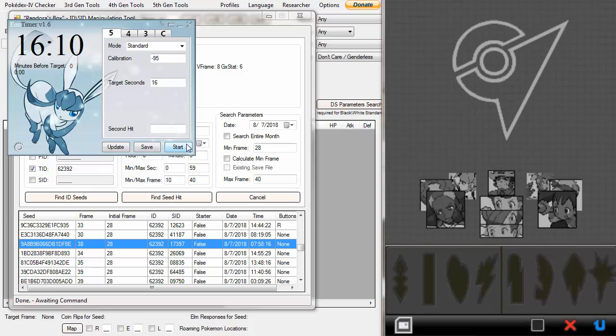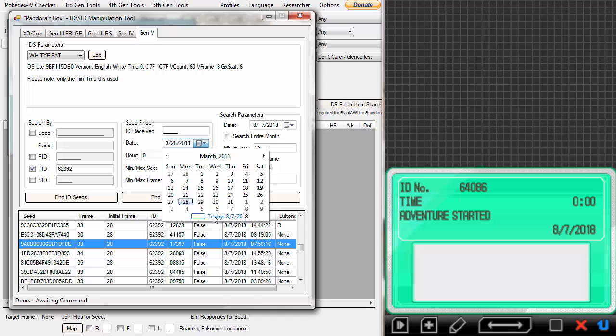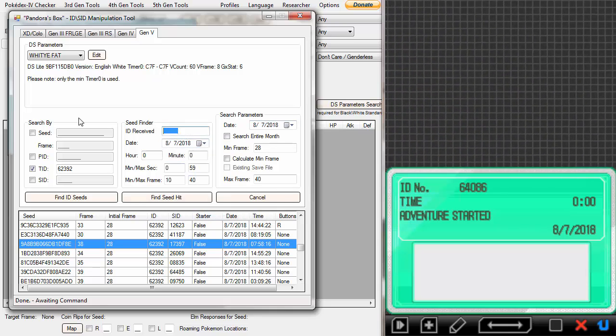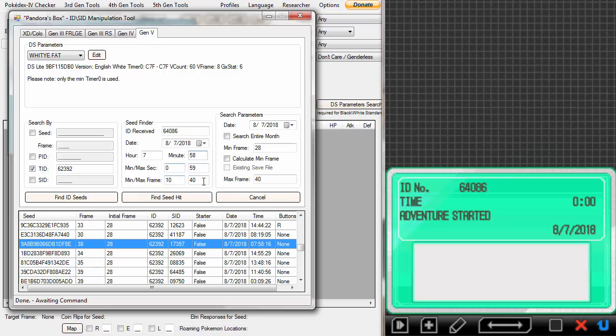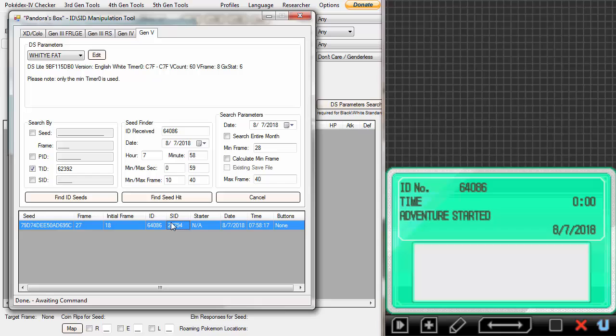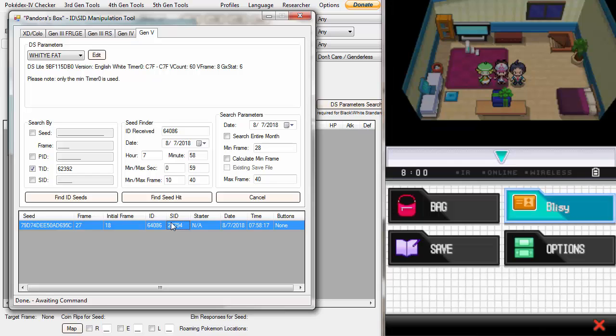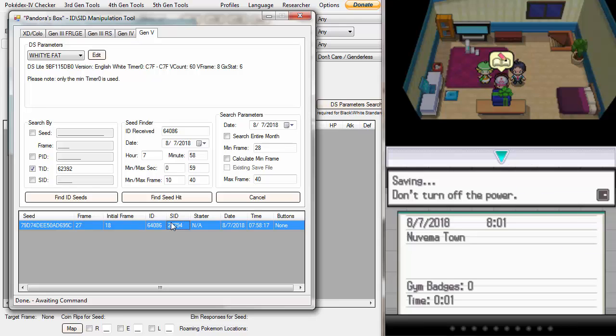Go to your ID — hit this and flip it. It's probably not the ID you wanted, which is fine. Go to the Seed Finder section, hit this and hit today — make sure these two dates are the same. Type the ID you got in; mine was 64086. Type in the hour and minutes you were aiming for — I was doing 7 hours 58 minutes. Leave the bottom 4 things alone and hit Find Seed. It's going to tell you what time you hit, and it's going to tell you your ID and your Secret ID.